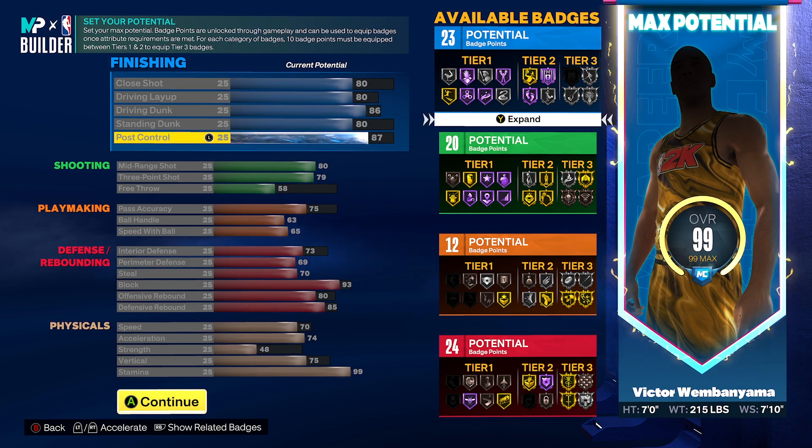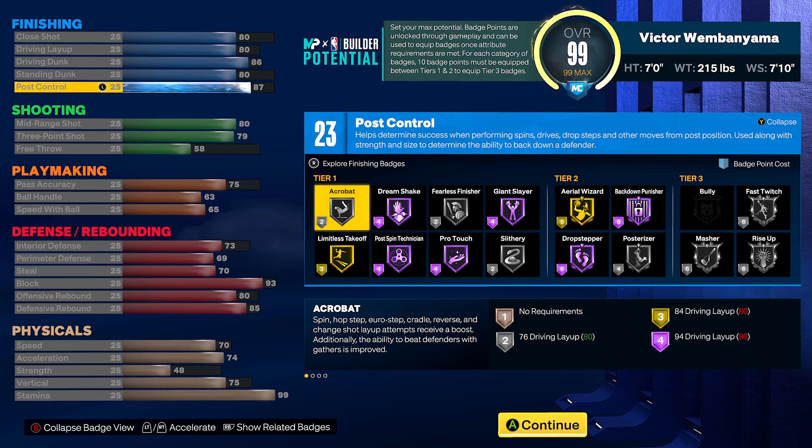You can go up to 99 with post control to get Hall of Fame quick first step, but as Joe Knows said — shout out to Joe Knows, who inspired me to go deeper into my build — you really don't need that Hall of Fame quick first step because that's not really Victor. He's quick, but not like that. So I dropped it down to 87. With that I get 23 badges right off the rip. You don't get bully, but if you want it you can tweak it to get the bully badge.